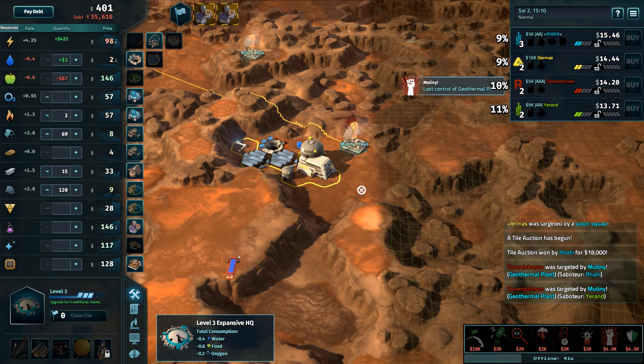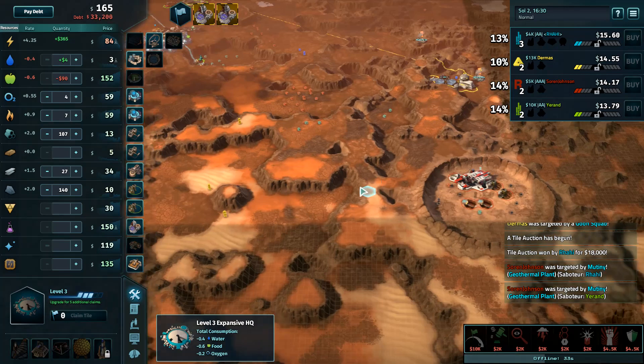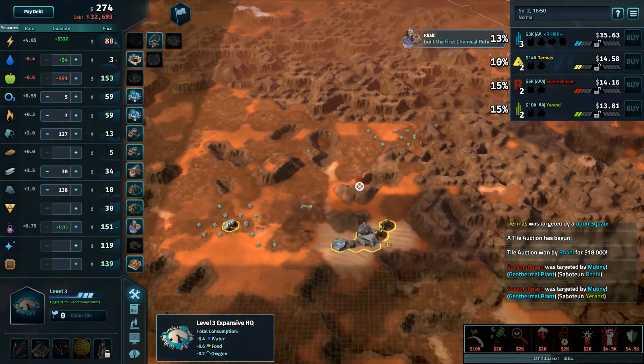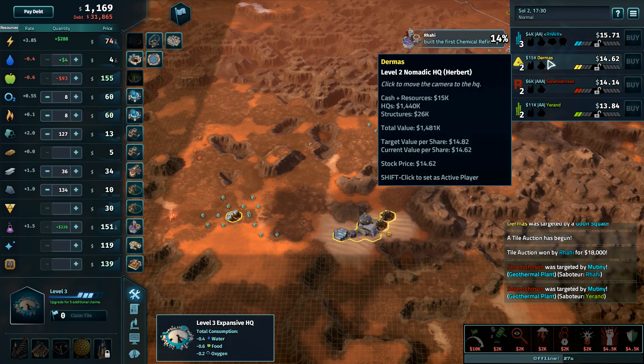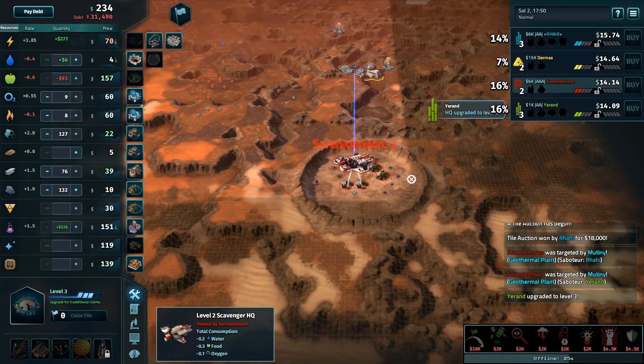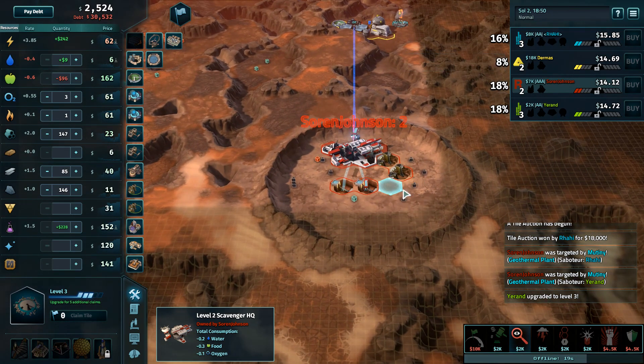There goes the first mutiny — second mutiny on Soren's two geotherms. One from Rahi, one from Yaren. Soren's not going to be able to pick up both of them, and that is a problem with going into double geos that early without buying any goons.